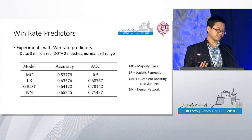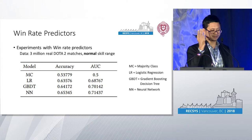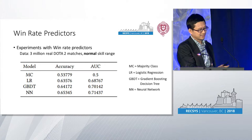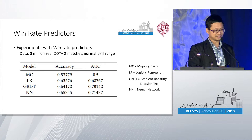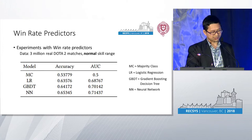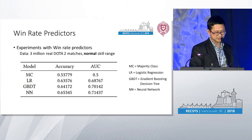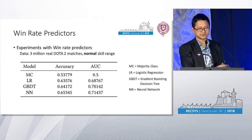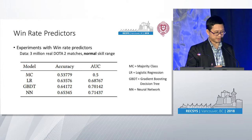We ran experiments with several win rate predictors, trying logistic regression, gradient boosting decision trees, and neural networks, evaluated using accuracy and AUC. After this study, we found that neural networks achieved the best accuracy, so we used neural networks for the next step of evaluating the algorithms.